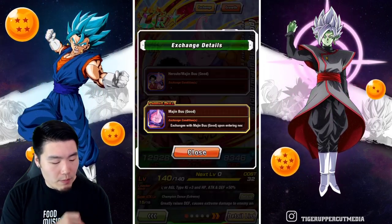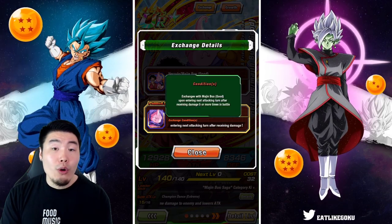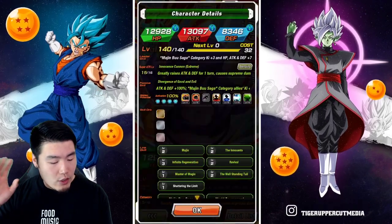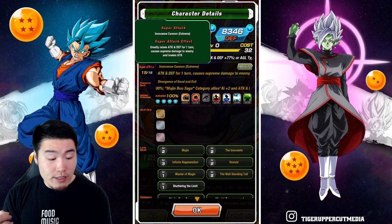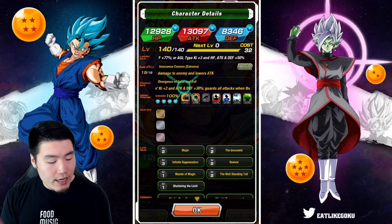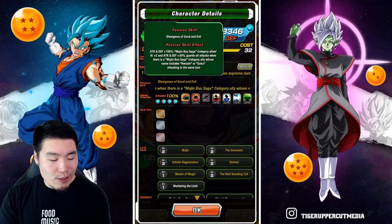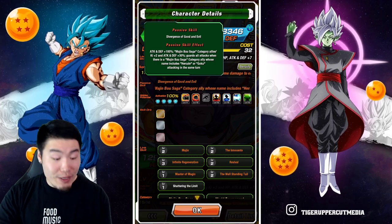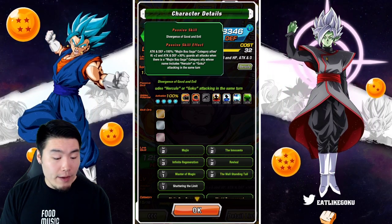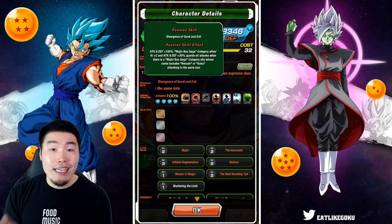In order to exchange with Majin Buu, you have to receive damage 5 or more times in battle. And once you exchange, Super Attack greatly raises attack and defense for 1 turn, causes supreme damage, and lowers enemies' attack. Passive is attack and defense plus 100%, Majin Buu Saga Category Allies Ki Plus 2, attack and defense plus 30%. And guards against all attacks when there is a Majin Buu Saga Category Ally with the name Hercule or Goku attacking in the same turn.